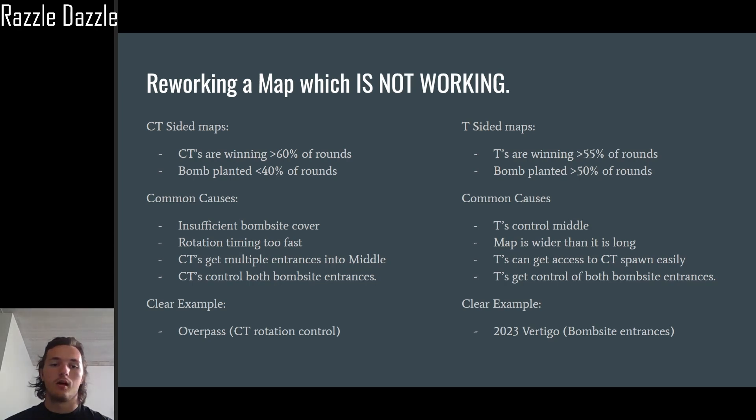The last common cause is CTs getting too much map control. This isn't always a timing issue — sometimes it's the way your map is created. Even if you push the CTs further back or push the T's forward, it remains a problem because the CTs get multiple entrances in the middle. If you've got CTs getting more than two free entrances in mid — for example, control of both bomb site connectors — that's a big issue.